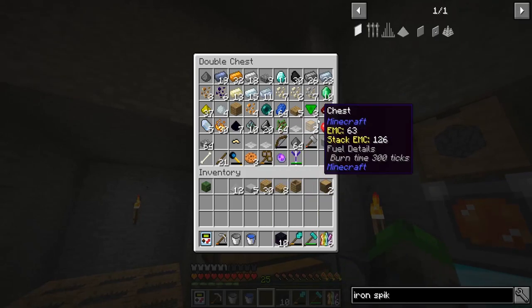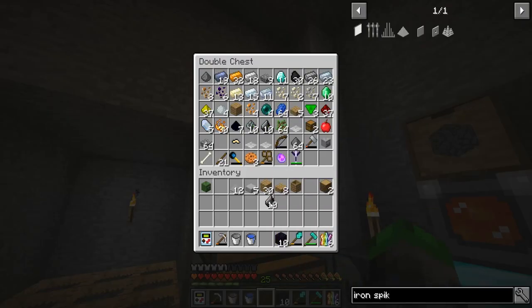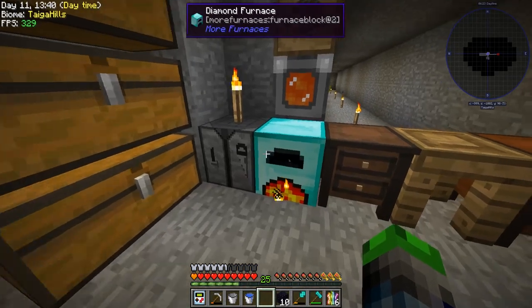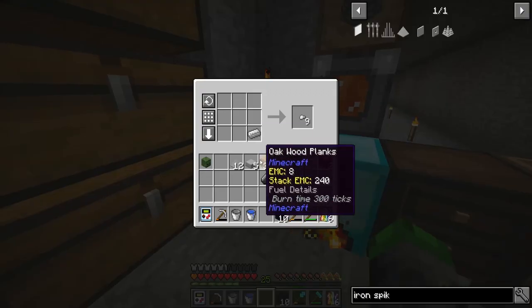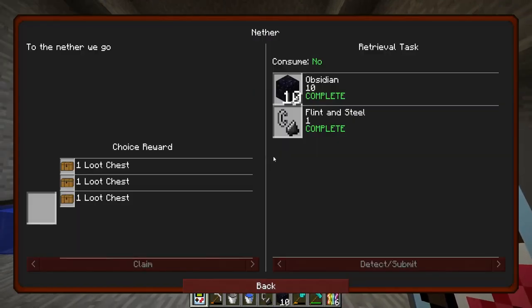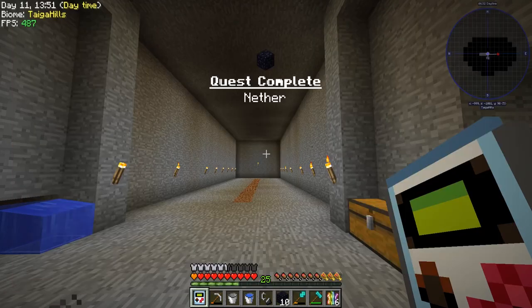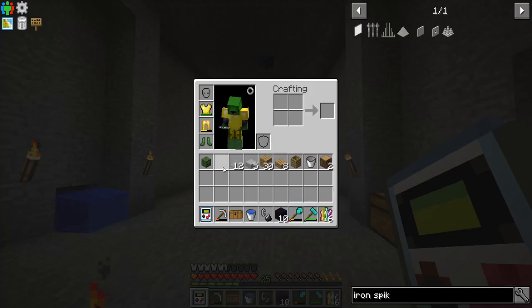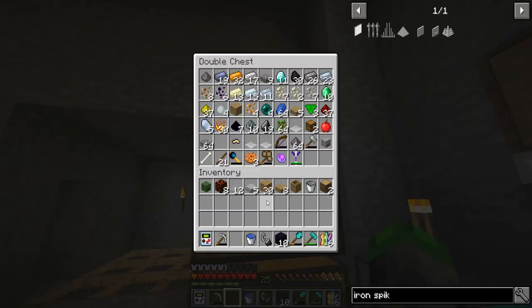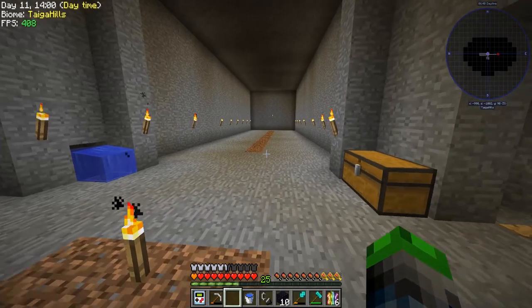Perfection - we need flint. We got a bunch of flint. Why is it always that you have flint when you don't need it, but you can never find it when you do? Tada, we did it! Let's claim our loot. Can we get another draconian block, please? Is that a possibility? Close - that was close. Yeah, you had the right idea, game, but you failed.